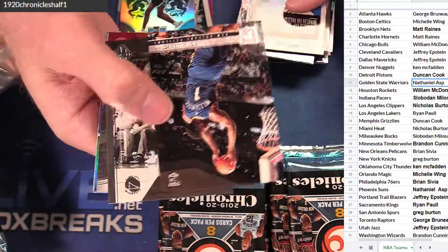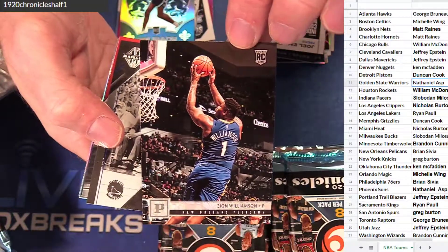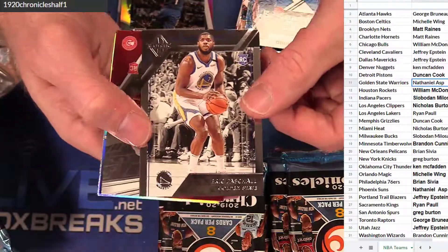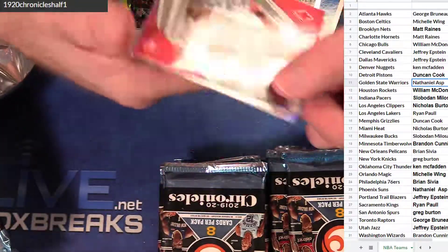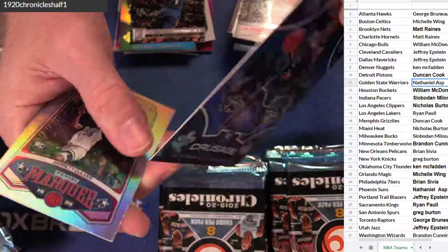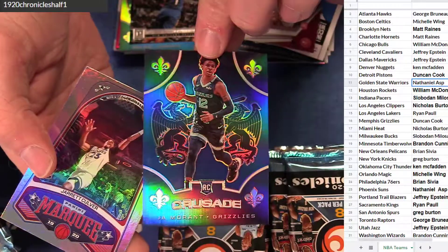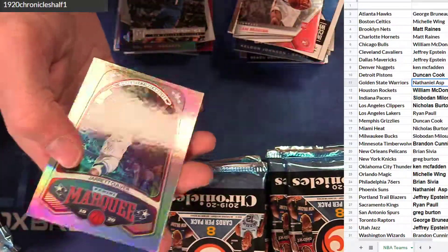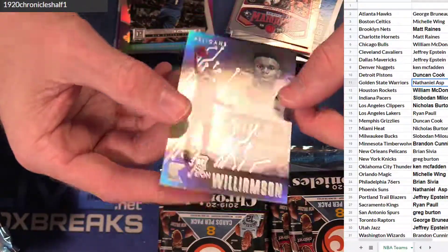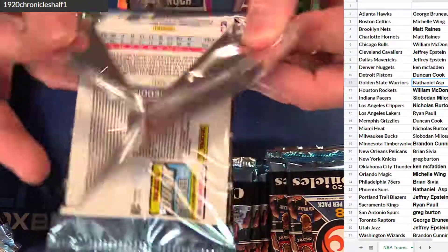BP. Another Zion — look at that one. That's nice. Nice Kawhi. Got a Cam Phoenix. Jaw. Blue Crusade — 3 out of 99. Woo! Stuff is loaded, guys. And a jaw and a Zion Blue already. And there's a Zion Essentials. Woo! Insane.